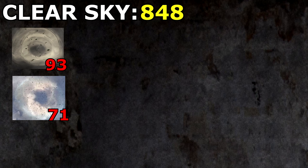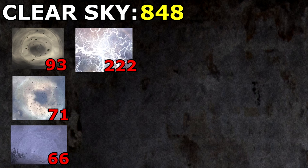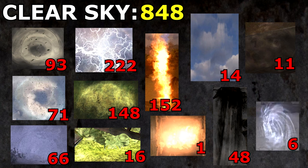Well, it took a while, but we did it. Let's take a look at the final results. All combined, the locations from Clear Sky contain 848 anomalies: 93 springboards, 71 whirligigs, 66 vortexes, 222 electrodes including 17 intermittent, 152 burners including 16 from underground pipes, 1 horizontal and 8 intermittent, 148 gases, 16 fruit punches, 48 burnt fuses, 1 comet, 14 psi columns, 11 space anomalies, and 6 teleporters including a double-way one that's invisible. Or at least, that's what I was able to count. Did you expect such numbers? Make sure to tell me your thoughts in the comments below. I hope you found this investigation interesting. Thanks for watching and good hunting, Stalker.